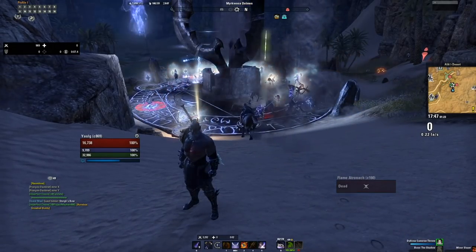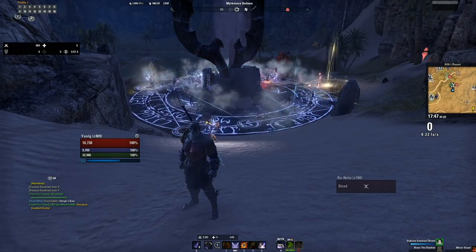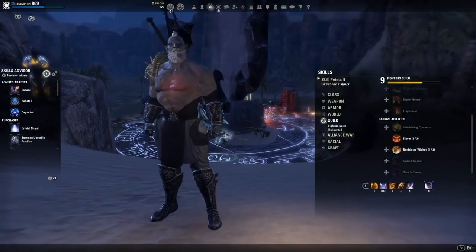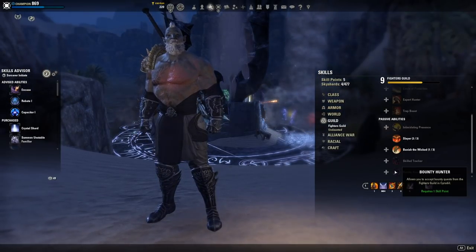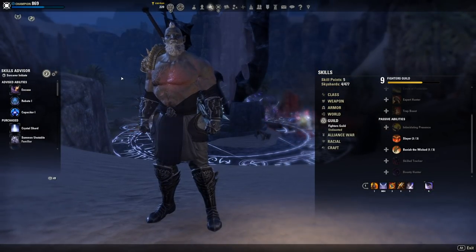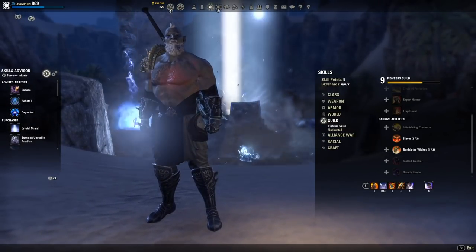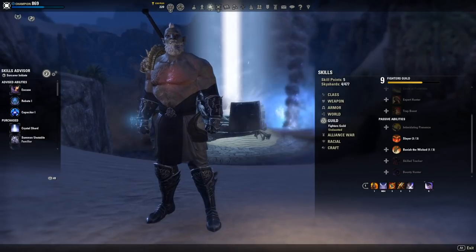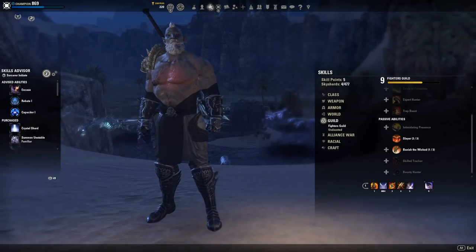It is a way to level the Fighter's Guild beyond those other two methods, and for some people it may be more fun. Another thing you can do is Bounty Quests in Cyrodiil. Once you unlock the Bounty Hunter passive, you gain access to Fighter's Guild Bounty Quests in Cyrodiil. These quests involve killing NPCs in the world of Cyrodiil, and from them you'll get gold, experience, alliance points, and a Fighter's Guild bounty box which can contain set items. It's a really nice option if you're a PvP player rather than a PvE player.